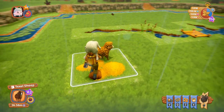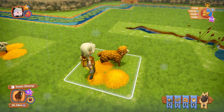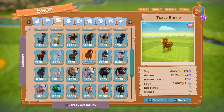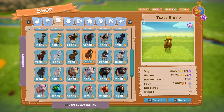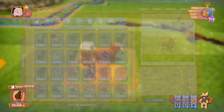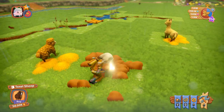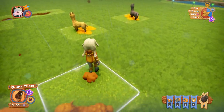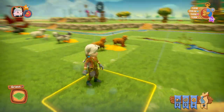And the last of the sheep is the Texel sheep. The Texel sheep costs 58,000 coins, you harvest it every four hours, and it is available at level 58. Please note that the level I'm giving you for these is the farm level, not your personal level.